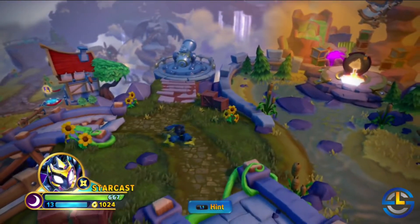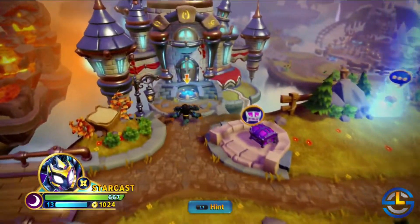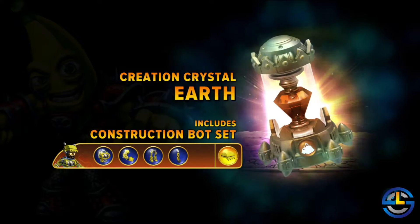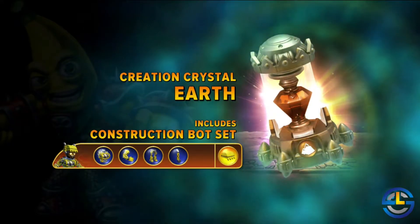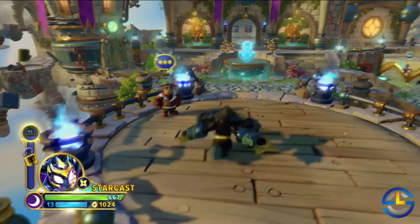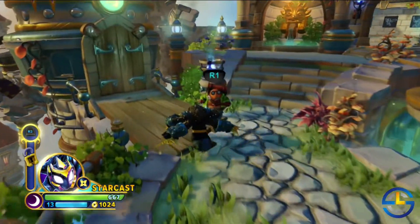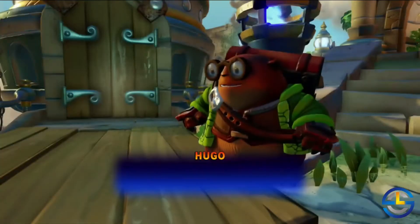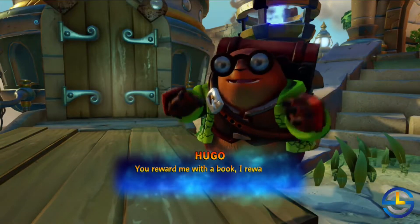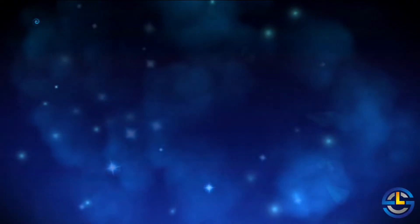We'll fire ourselves back and jump into the academy quick to show you where to drop off these books, which should earn us another chest that we can open right away and get another part. If you've played Skylanders before, this academy setup is pretty similar — things are a little different but a lot of it's the same. Here's Hugo — reward me with a book, I reward you with a reward. So we found another book, he's gonna give us the chest, and we'll open it right away.